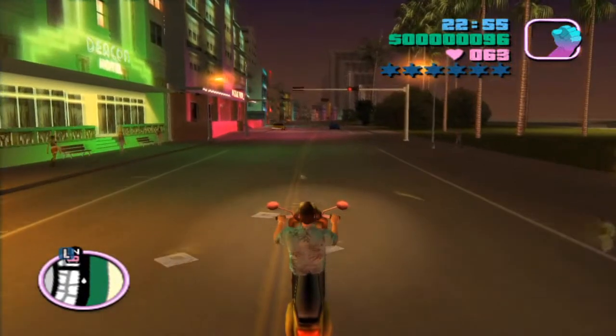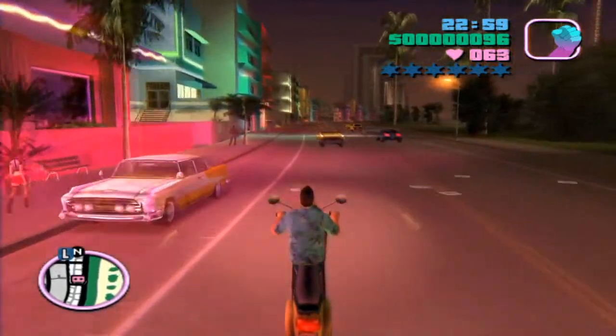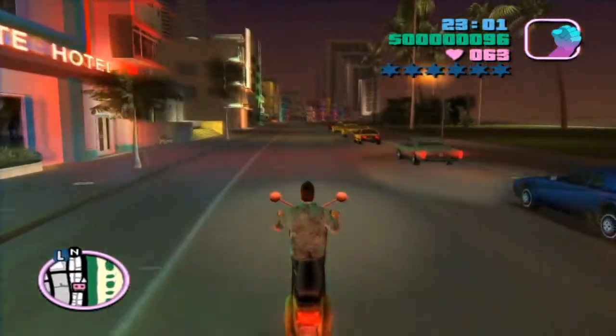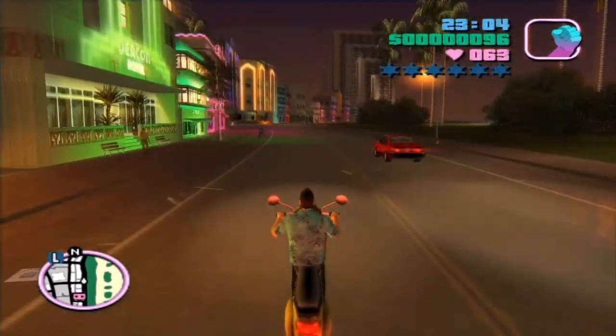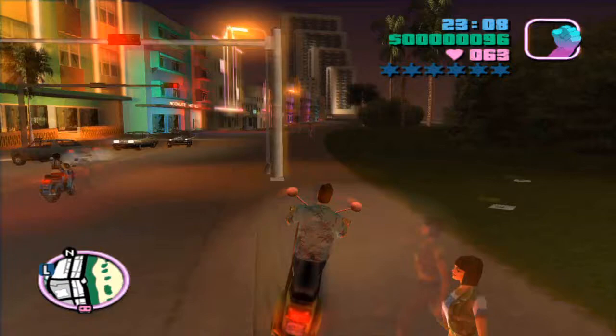Soon after that, I discovered that some bikes were better at holding wheelies than others. Eventually, I came across a Faccio and found that it was the easiest to keep a wheelie on. After a few minutes of practicing and trying to find the sweet spot, I finally managed to pull off a 31-second wheelie and unlock the trophy.